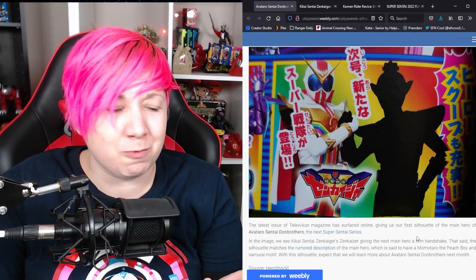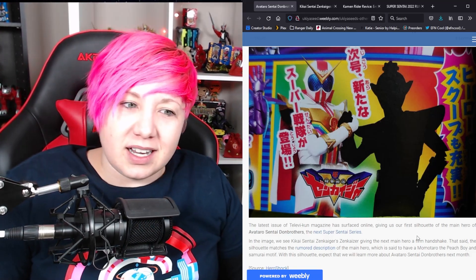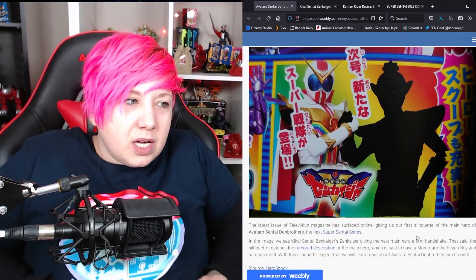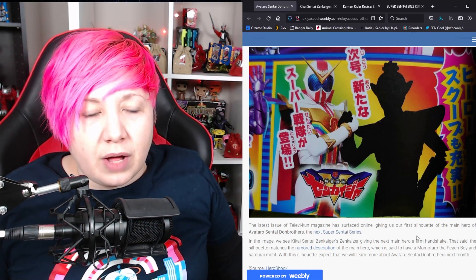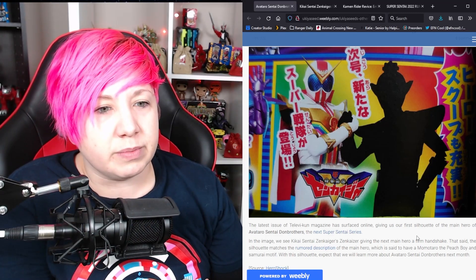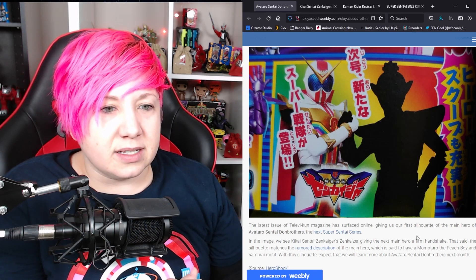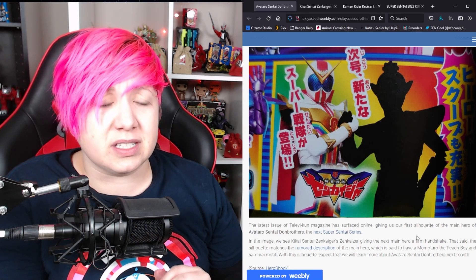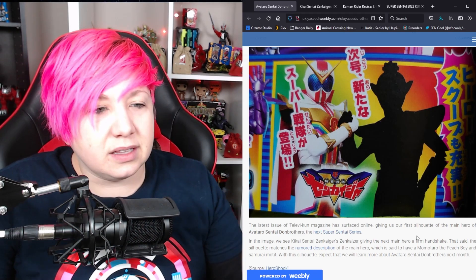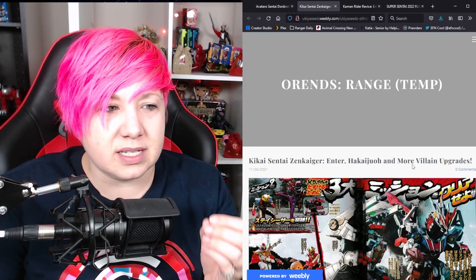The top part also reminded me of Pikmin — maybe that's just because of the Pikmin Bloom stuff. It's definitely a shield; you can tell because it goes to the lower rib cage and then cuts off. Then there's the belt buckle. On the hands it looks like we're going to have arm guards with gloves and maybe wrist cuffs. Giant shoulder pads remind me of Dragon Ranger a little bit. Lots of intrigue because Don Brothers is on the way.